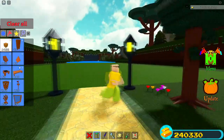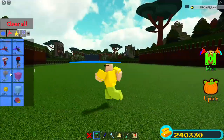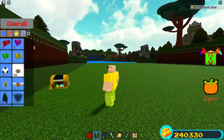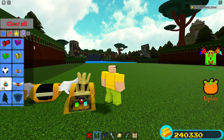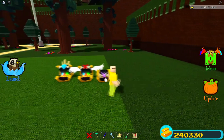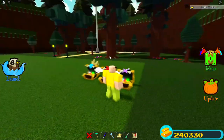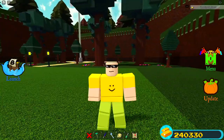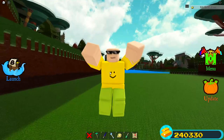A couple more items you can actually get are these chests right here. These chests are obtained by simply going through the stages — you collect these chests, and it is literally that simple. When new stages come out, like the Halloween ones, if you went through those you would get more chests. But there are actually other ways to get these chests — some of them are secrets inside of the stages.